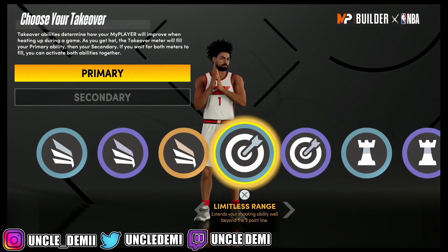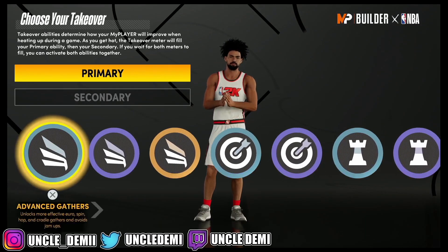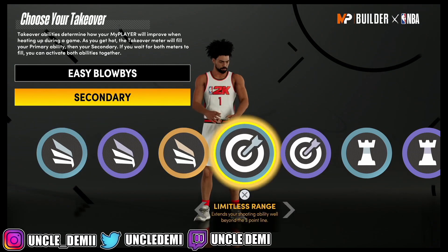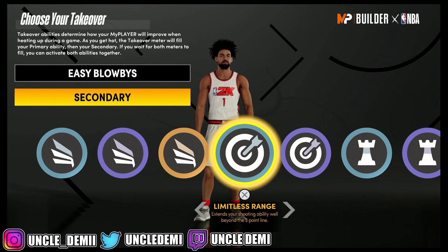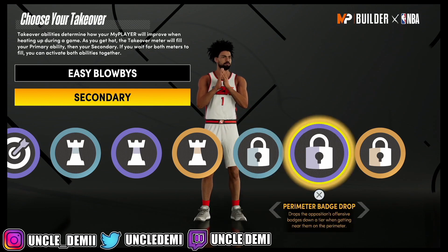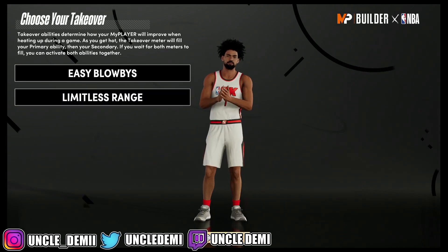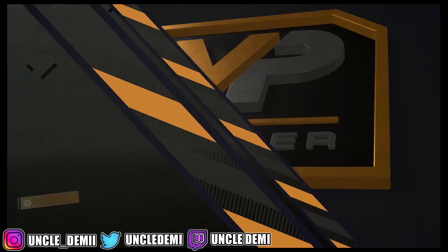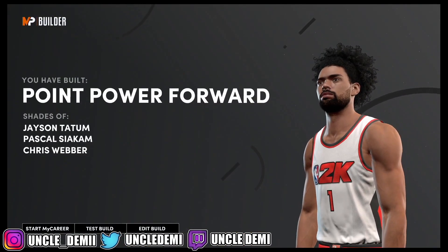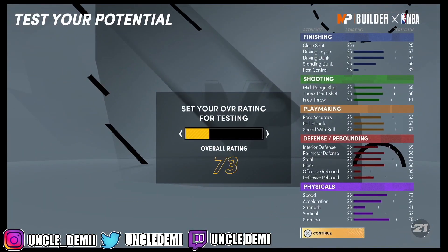For badges, you have tons of choices: slashing, shooting, playmaking, and defense. Easy Blow Buys is the one I really love to have, and most likely you're going to be the primary ball handler, so you want Limitless Range. Also, Perimeter Badge Drop and Extreme Clamps are some other good ones. The most toxic combo is Easy Blow Buys and Limitless Range threes. That's the point power forward position. Let's head over to the MyPlayer Builder, give them the 99 badges.